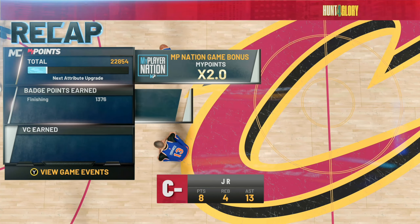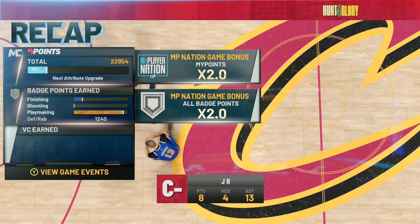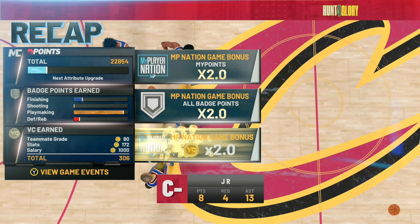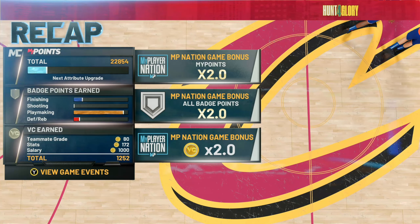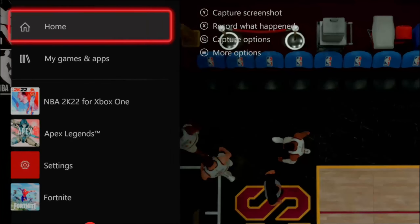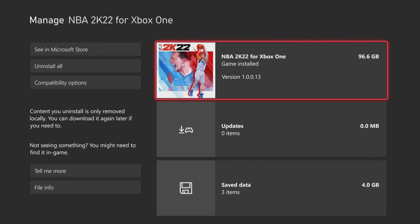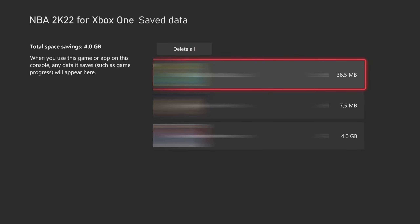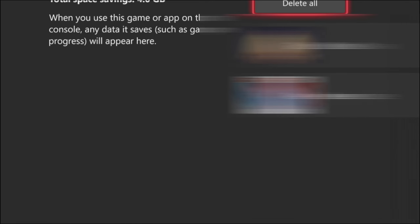After this game is over with — you guys can see my stats, which is not bad for 60 overall — you guys will see that you'll get your double MyPlayer points, double badge progression, and double VC, and this is paired on top of your rebirth stats. After the game is over, once you get your VC, hit the middle button on your controller, press start on NBA 2K22, go to Manage Game and Add-ons, go down to Save Data, click A on your user profile, and make sure y'all hit Delete from Console. Do not delete from everywhere or you'll lose all your players. Then go ahead and load the game back up.